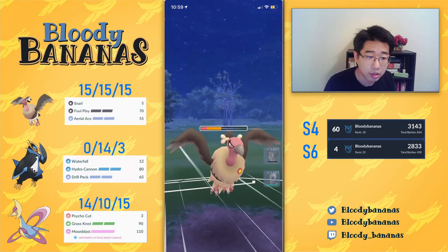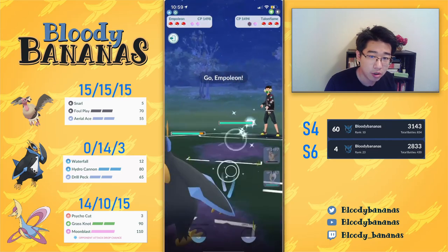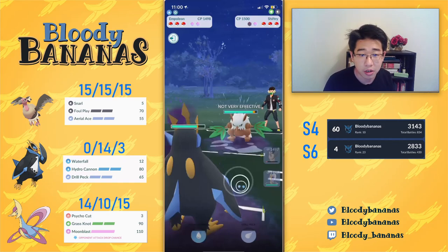So what I decide to do is go into Empoleon. This forces my opponent to make a decision - they have to swap out, or their Talonflame is just going to get farmed down all the way. My opponent is very smart; he knows we're trying to force him out, and also they have to because if they stay in, they're going to get farmed down by my Empoleon. Even though they'll do some fire damage to Empoleon - it hits for neutral - it's definitely better in their interest to get out of that matchup, even though it means losing all the attack boosts.